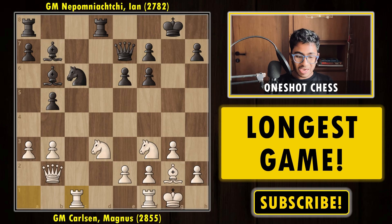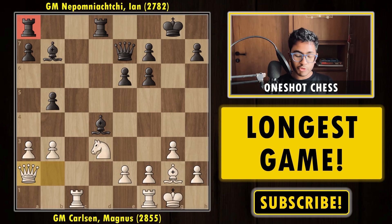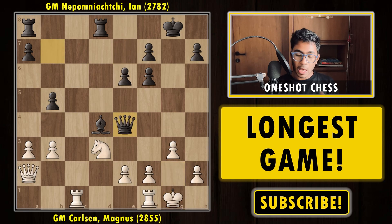In the game we had gxf6, then rook c1, knight d4 — centralizing the knight — then knight into d4, capturing, attacking the queen. Queen to a2, and here there's no chance to keep the bishop pair, so Nepo decides to trade the pair of bishops. Queen b7 check, king to g1, and now queen to e4. Practically speaking black looks better — two pieces centralized, more space on the queenside, even though the kingside pawn structure is bad.